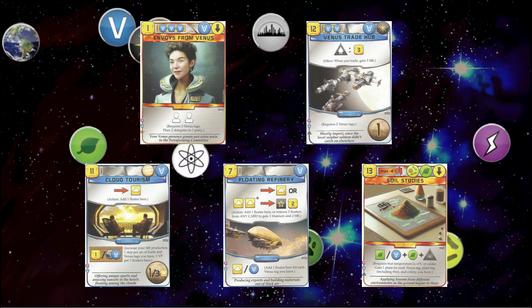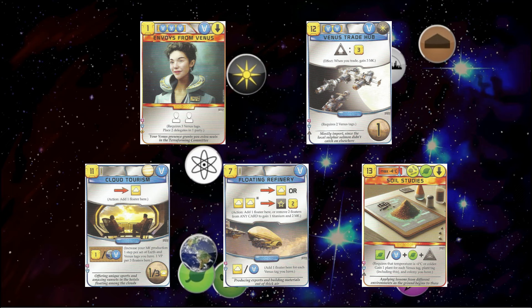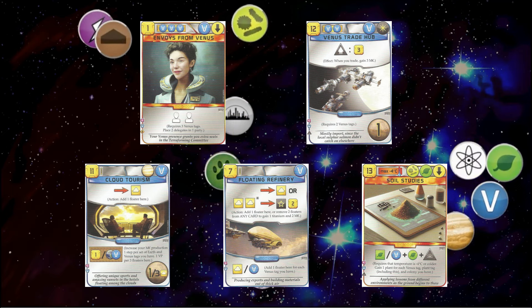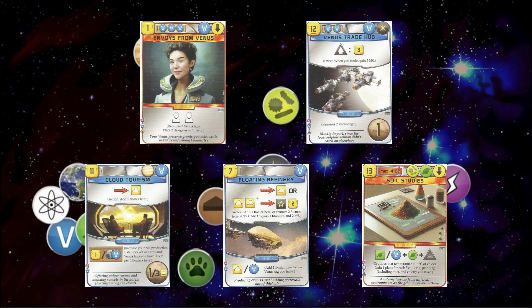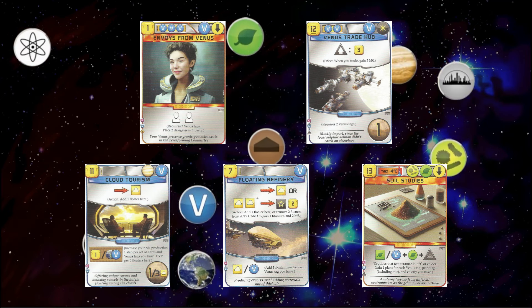The other two cross-expansion cards I'm not a huge fan of. Venus Allies — you just get a rebate for Colonies, so it's kind of unplayable without Colonies. If this card just cost 22 straight I don't think it would be that different. And Solstorius is just an Aphrodite-Venus-plants mess, so I'll get into Venus Allies more in the Colonies video.